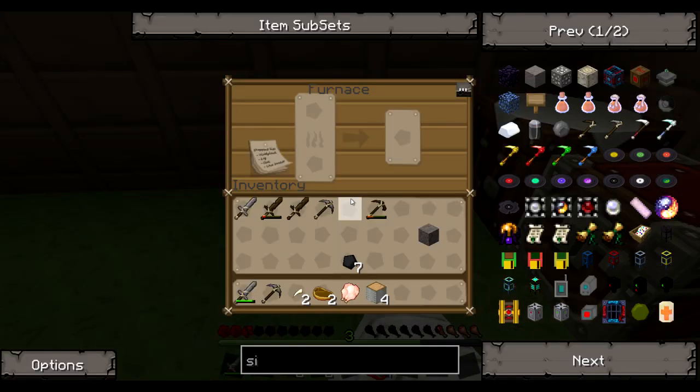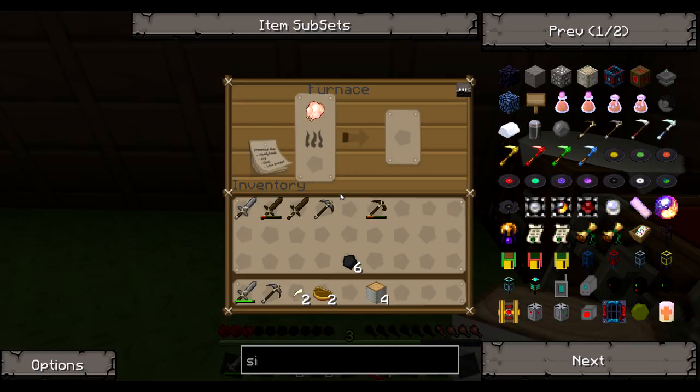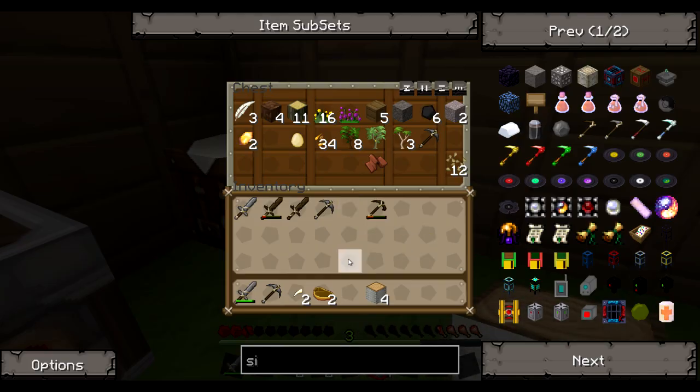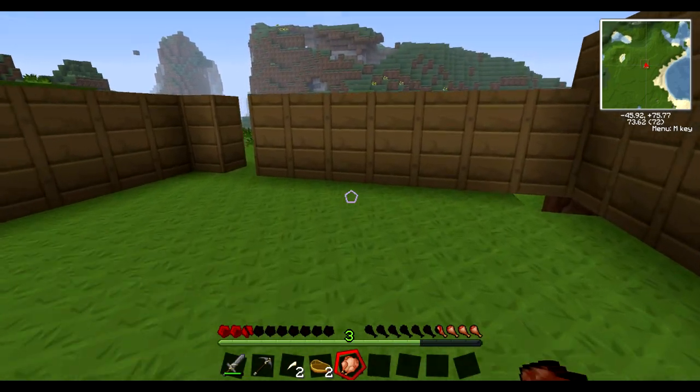I have coal, actually. One piece of coal is gonna cook my bird here, and these logs to turn into charcoal. There we go — I know it's not a lot, but it'll help.